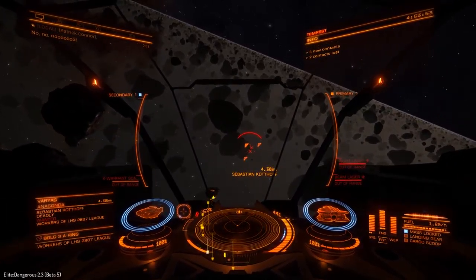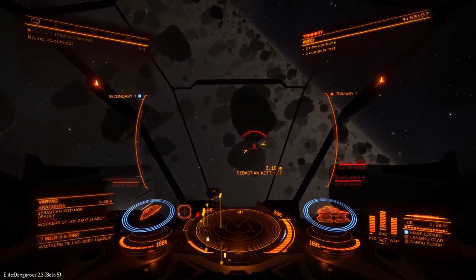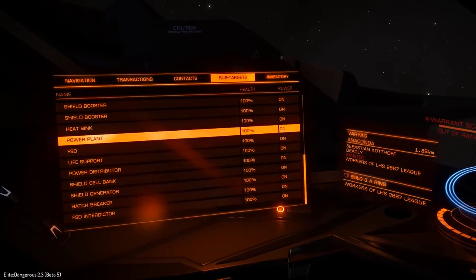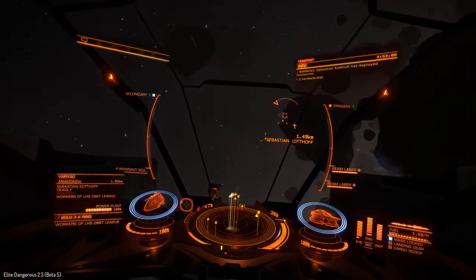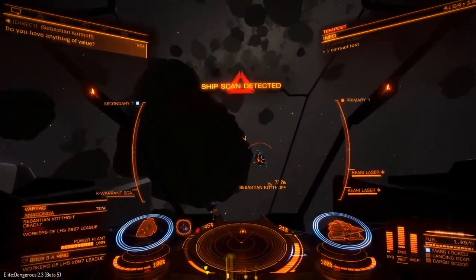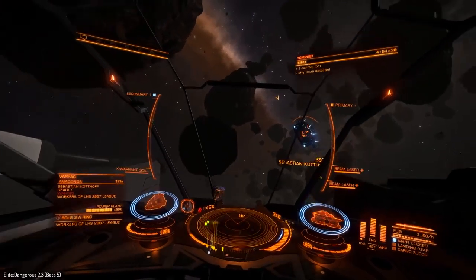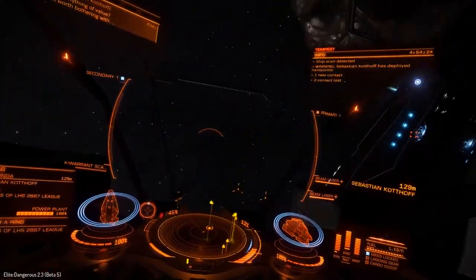We have a nice Anaconda coming up. I'll probably be targeting its power plant. Now, somebody mentioned in the comments that if I target subsystems before the shields are down, it causes me to do less damage to the shields. I don't know if that's true. Can anyone else corroborate that? Let me know down in the comments if that's a thing.